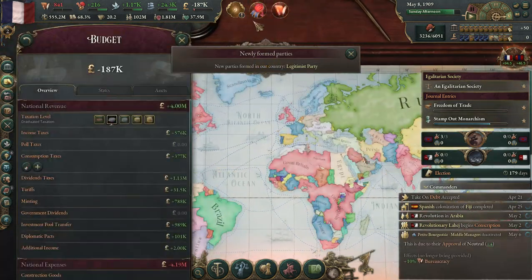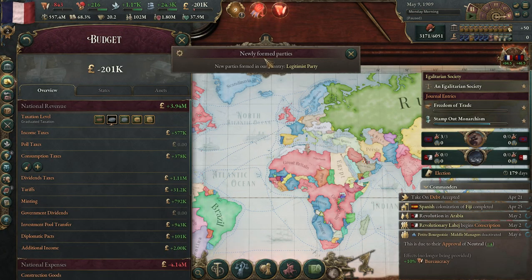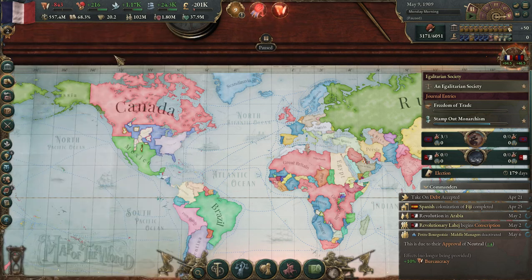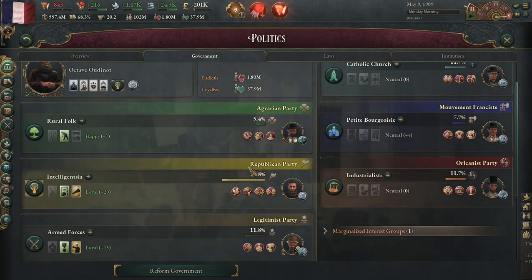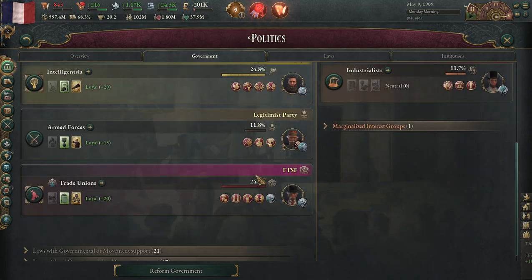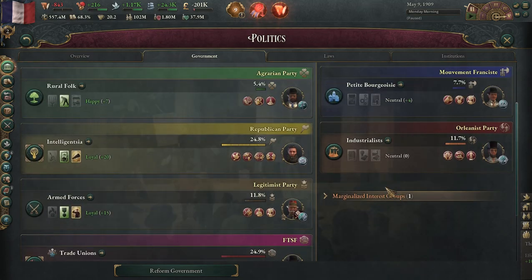It's definitely going to fluctuate quite a bit, but that is fine. We've got an election coming up — we have a new party formed. That is going to ruin our government. We're going to need to come back for that later. Yeah, we totally split our government at this point, so we'll see what happens.